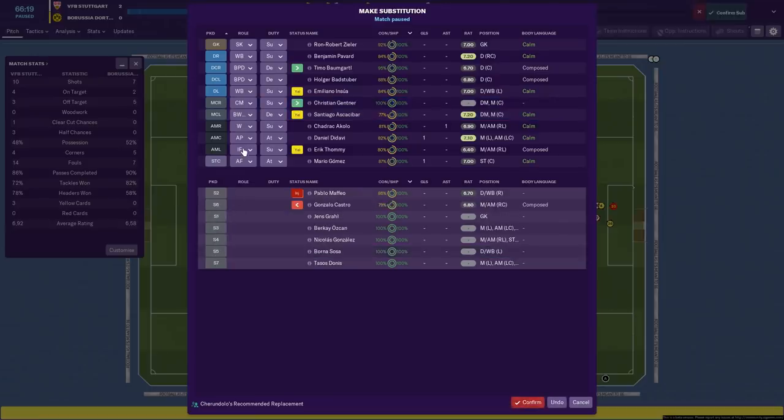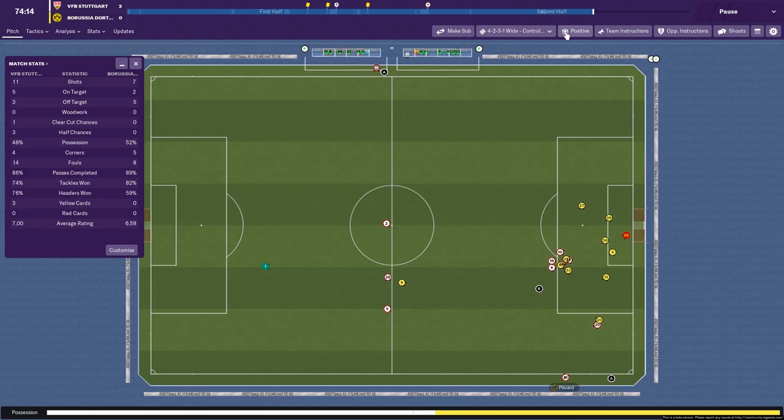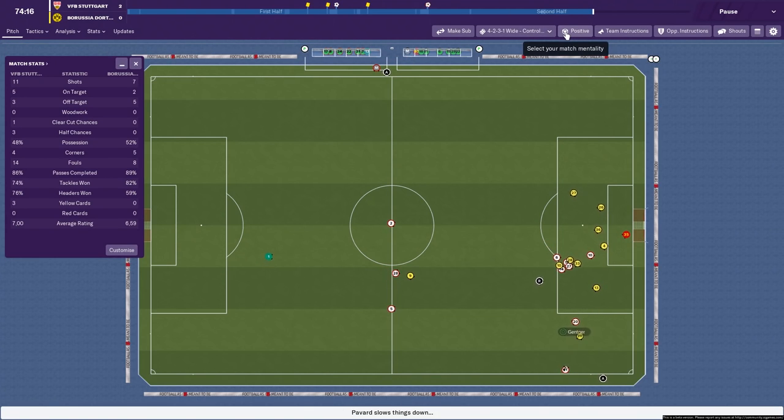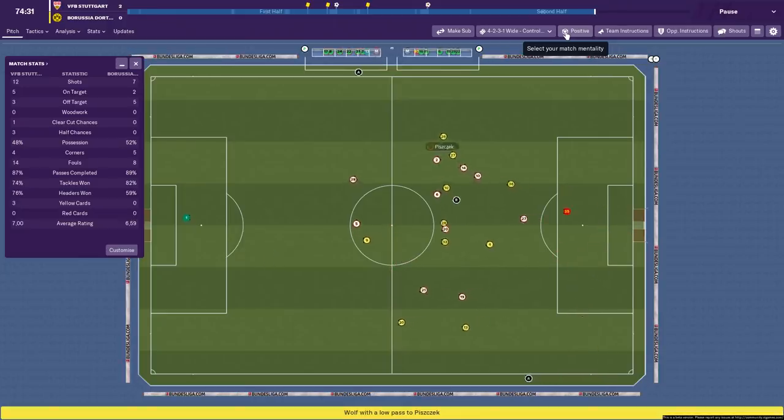Castro's going to come off; throwing Gentner on. I'm leaving the mentality on positive — not changing anything, just letting the game play out and see what it does. I'm hoping we can hang on here. Five minutes to go — Dortmund really haven't done anything. They've hit the woodwork once apparently, zero clear-cut chances, zero half chances. This tactic looks good.